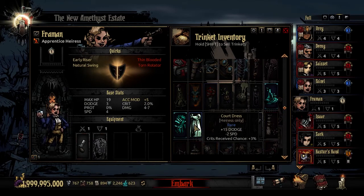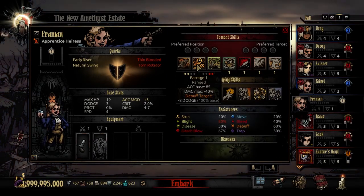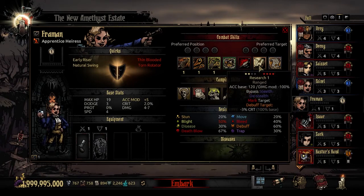The first rare trinket is the Quart Dress. It adds 15 dodge at the cost of 2 speed, and crits received go up by 3%. Those negatives aren't all that bad — glad to see no stress negative on this trinket. It's very good for a dodgy Heiress. The next rare trinket is Lipstick. This adds 20% to your debuff skill chance, 15% to your stress heals received, and 15% to your debuff resistance. This is good especially in combination with her Barrage attack where you're inflicting that dodge debuff, and also the Research debuff.